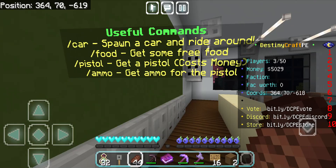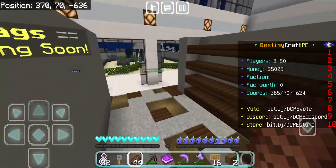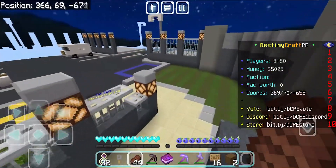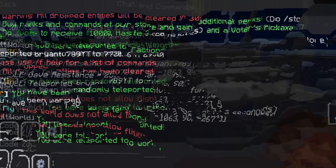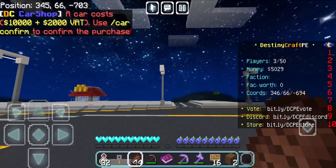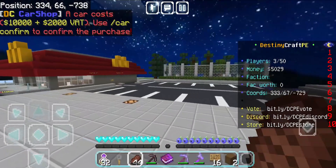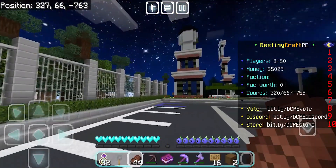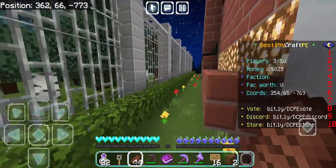We can do slash car to get a car, food, pistol, and ammo. I did not know this roleplay had guns — that's pretty cool. This is actually a really big city map with a lot of cool features. Let's test the commands — slash car shows the cost, which is quite a lot of money. There's literally a full-on McDonald's as well. This is one of my favorite servers — you can make a full roleplay experience with your friends here.